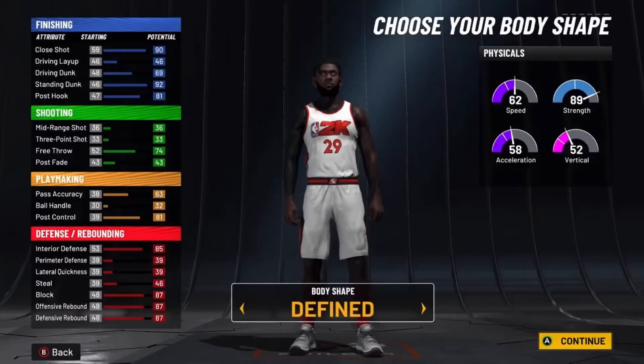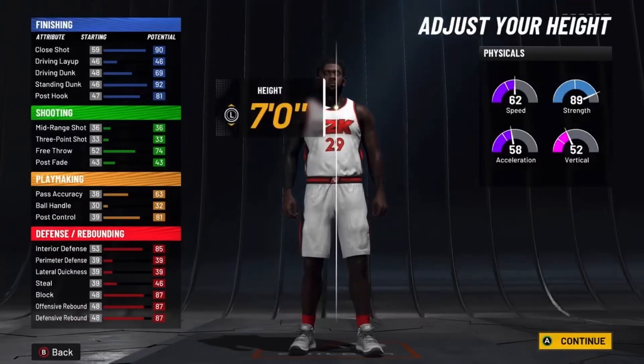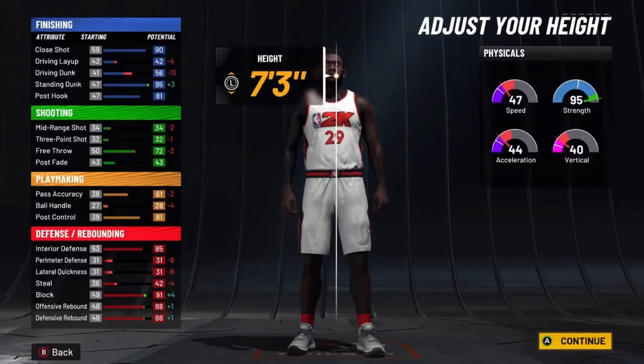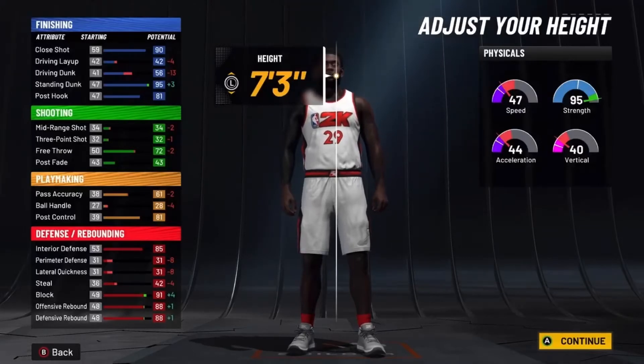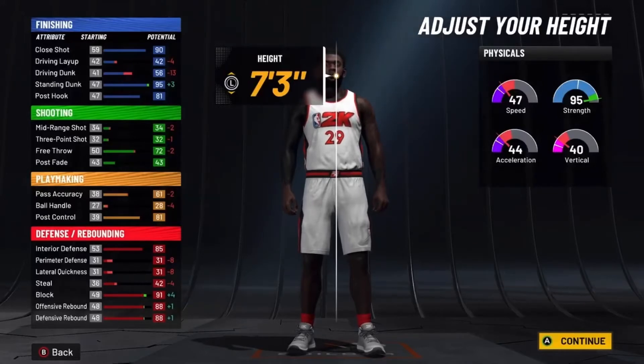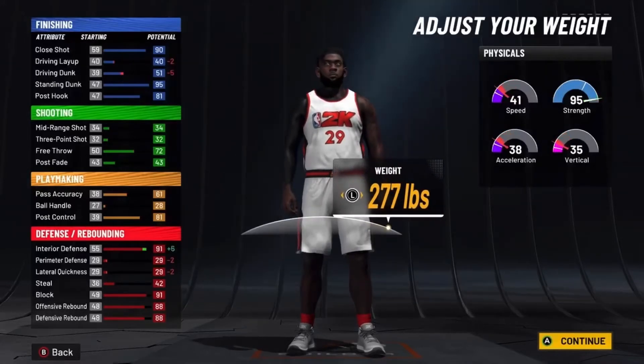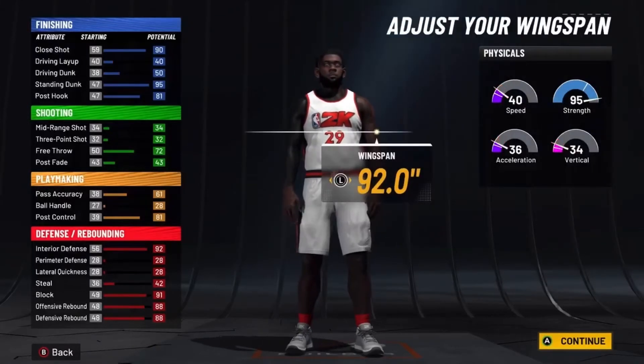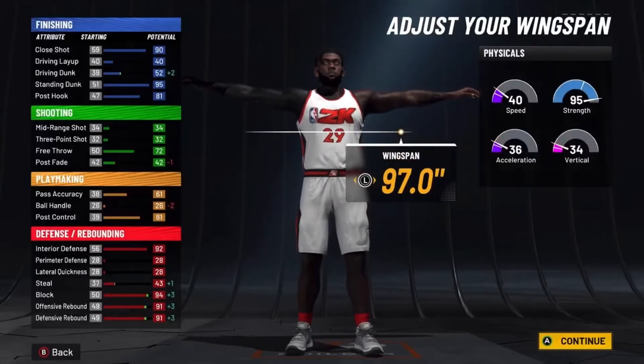For the body shape, you obviously want to go burly — that's not even a question. 7'3" for the height. Now I know you're saying this build is going to be slow, but this is what most centers use in REC. I sometimes ran into 6'10" glass finishers and I'm able to bully them with my post score. 281 pounds to get that 92 interior defense and so your speed doesn't fall under 40. For the wingspan, you want to go max wingspan, no doubt about it.